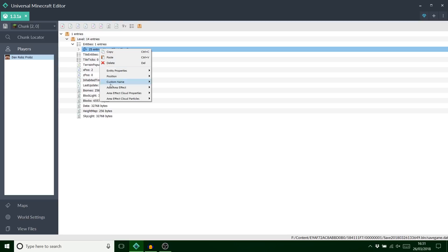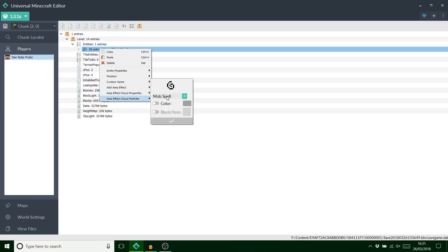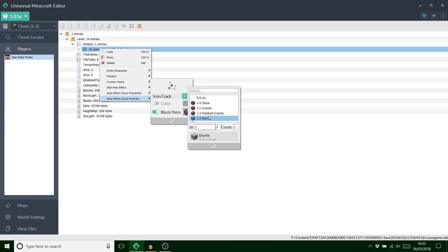If you right-click that entity, you've got these new things — look at this, it's animated as well! You've got all of these different particle effects. From what I can see, when you play with the icon crack you get it updating to whatever it should look like in the game.